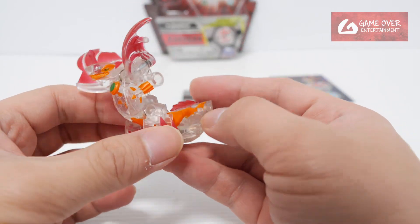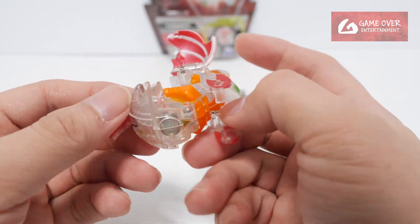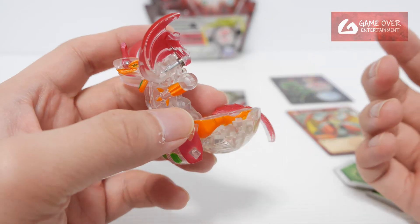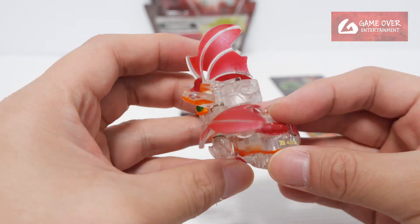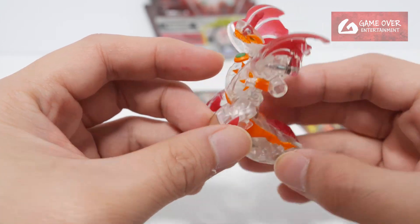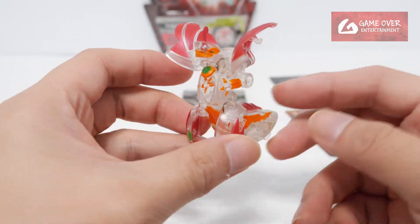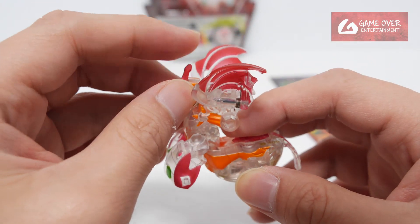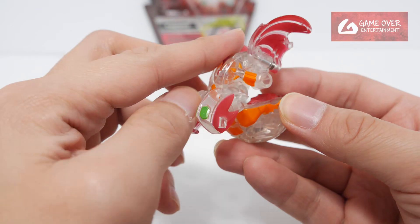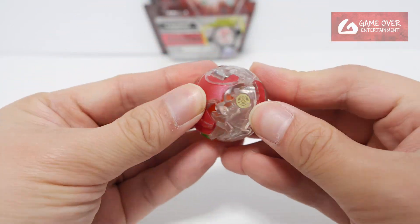So Diamond Dragonoid — this is the first Diamond Dragonoid. You could specifically say this is the first Diamond in Armored Alliance because this is the first wave of their cores. Looking really very nice, I like the design. The horn is manual. I didn't realise he has a horn. Switch in and close.